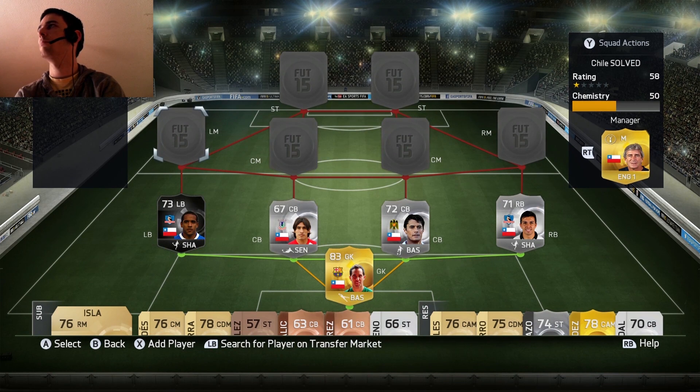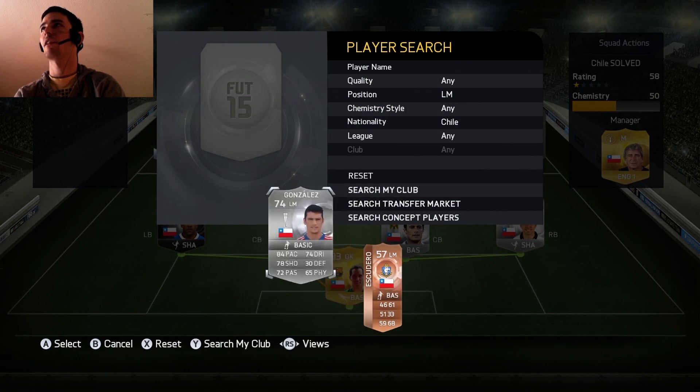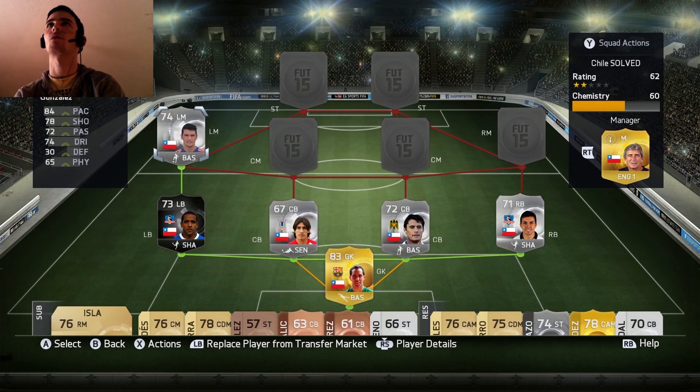Now we're getting to the midfield, which is very good. We start left mid and it's Gonzalez, who is just about a silver — he was nearly a gold. He's got 84 pace and spread out stats, so I'm not sure whether to keep a basic on him. That's the last silver in this squad builder.